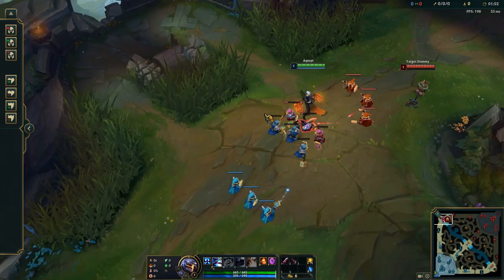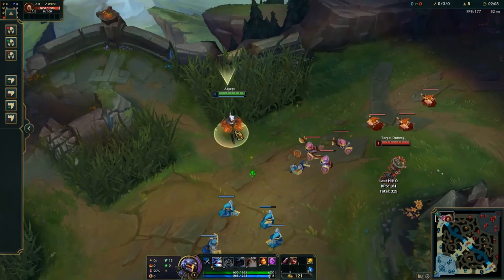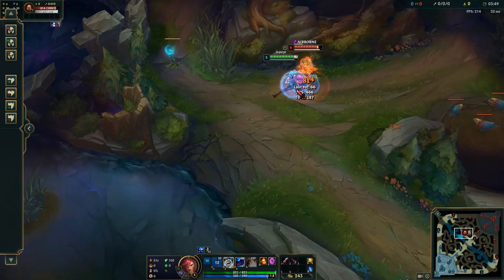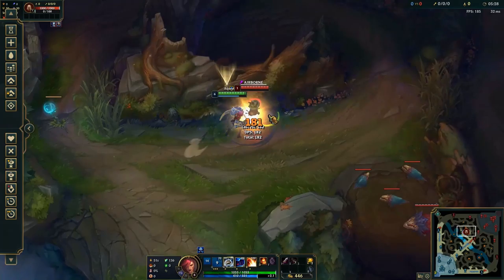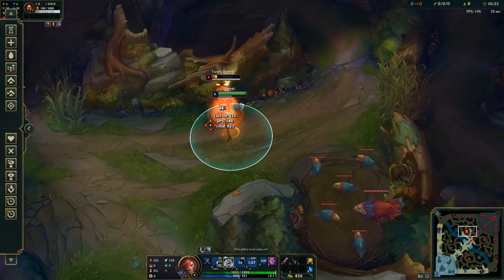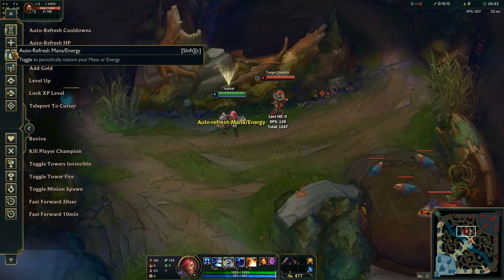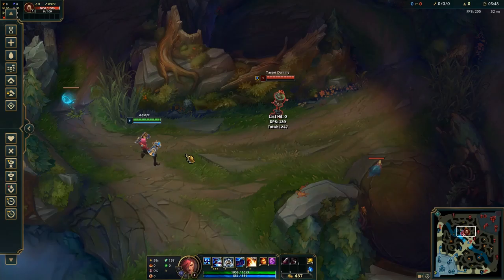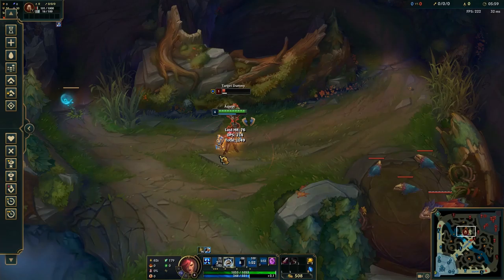Now let's talk about how to actually play Vi top lane — what the champion does and how to play her in the early game. At level 1, start Q. Q is the strongest tool for trading; at level 1 you want to Q towards the enemy, charge it up as much as possible, and then go for an auto attack if you hit it. If you don't hit, just back off. Either way you get a shield around 100 HP, so it's hard for your opponent to trade back unless they're ranged — in which case it's fine to start E just to get the shield. At levels 2 and 3, do the same combo: Q forward and auto attack, but also cancel your next auto with E to maximize damage without the opponent being able to trade back. If you miss Q, you can still go E for the shield — just don't extend the trade. These combos deal a lot of damage, and if you run ignite and hit them often enough, it's pretty easy to find a solo kill.